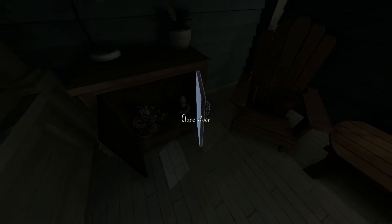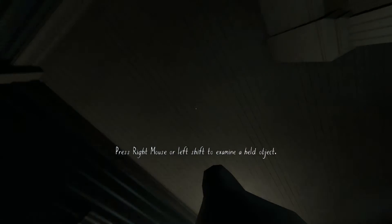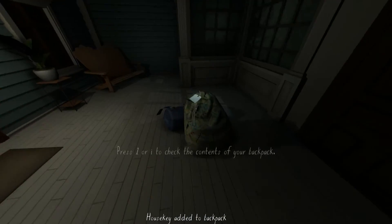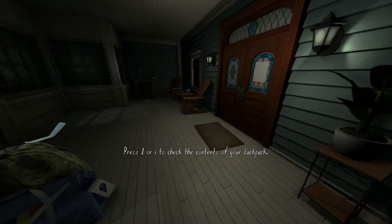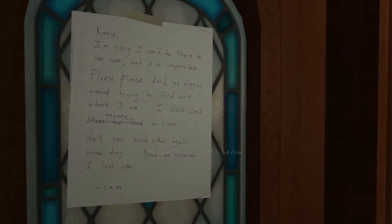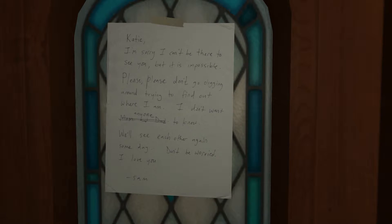So if you haven't noticed already, this is kind of an explore-and-find-your-way-through game. There's a note: 'Katie, I'm sorry I can't be there to see you, but it is impossible. Please don't go digging around trying to find out where I am. I don't want mom and dad — scratch that — anyone to know. We'll see each other again someday. Don't be worried. I love you, Sam.' I'm guessing Sam is my kid sister, just going by the handwriting.